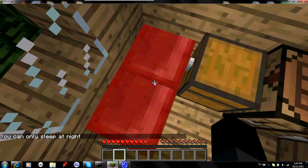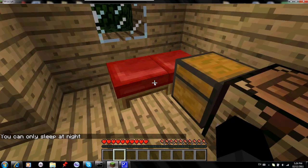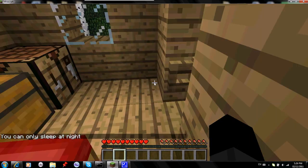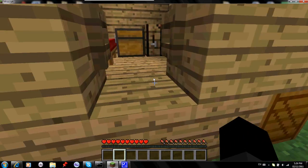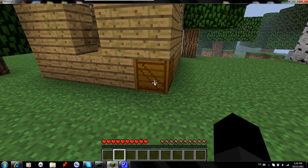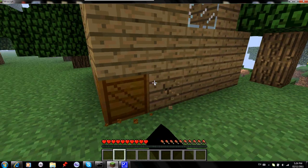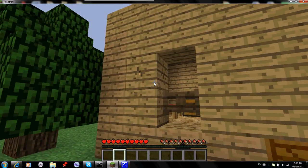I know the bed looks weird. It's what happens when you spawn beds in the game — it doesn't work. If you use MC Edit, you'll know about this. And then if you hit this block again, nothing will happen. I don't think you can destroy it. You can destroy the house though.